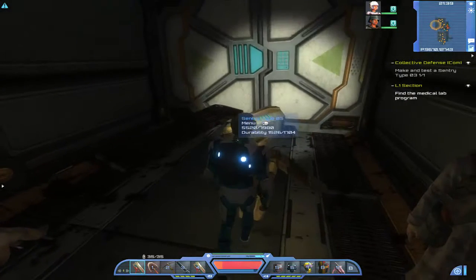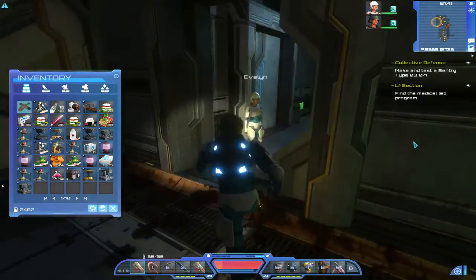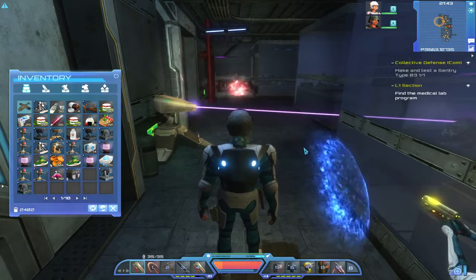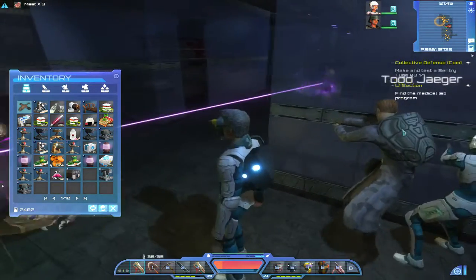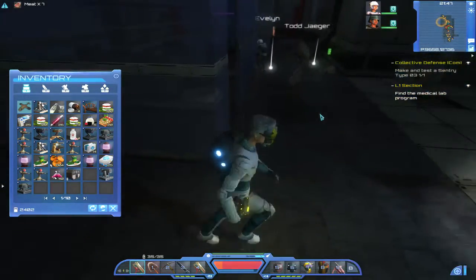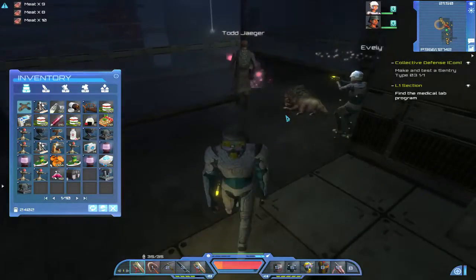Let's get my turret back — it's not needed there anymore. I'll keep my inventory open so I can place it quickly. We're looking for this medical lab. Oh, there's more enemies. It does some severe damage, this sentry turret really does. See their hit points get chewed up — absolutely brilliant. I'm so going to make a load of them.